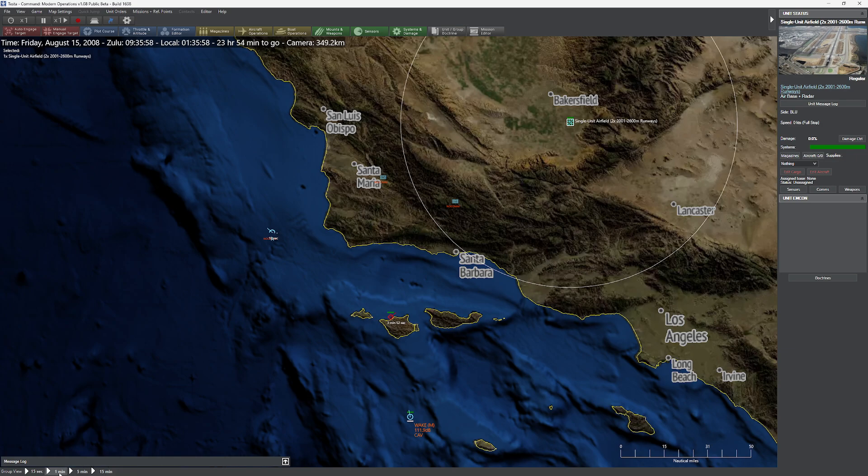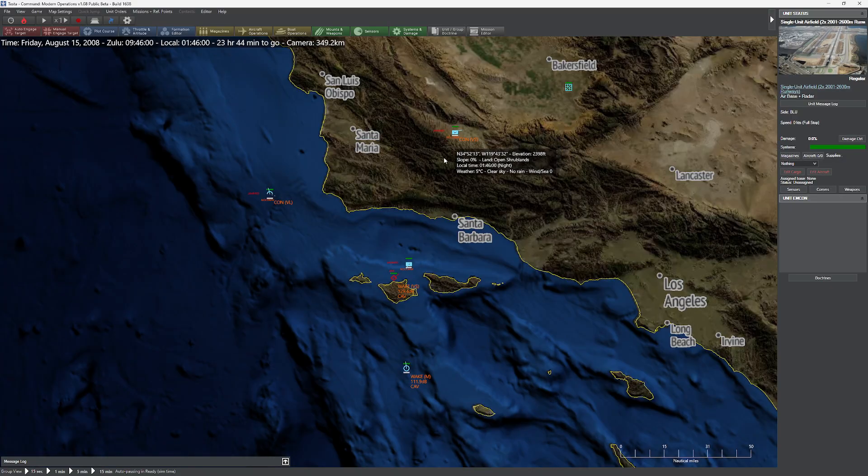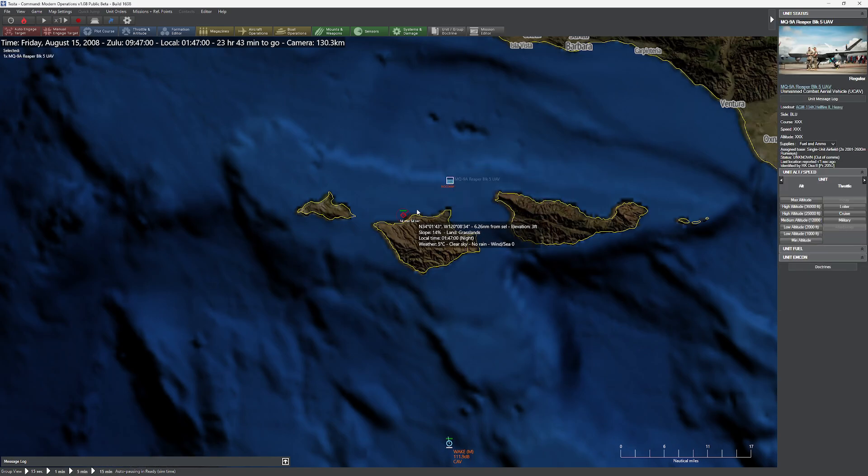I'll go ahead and speed up time and see what happens. After advancing a minute, we still have some knowledge of where the drones are. One continues to proceed on its mission, disregarding the fact it has no idea where the enemy is — it's just trying to complete the mission. The other one, the self-recovering drone, is returning to base. The fault event adaptive drone flew right over the target because it had no knowledge of where it was, so now it's coming around to search again.